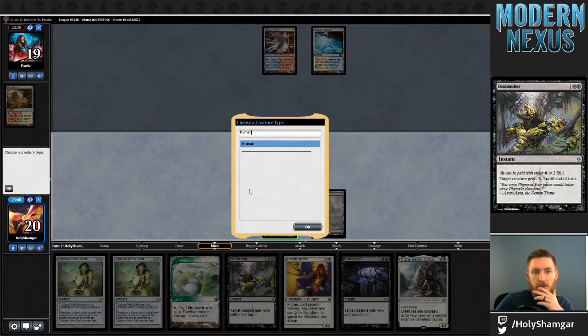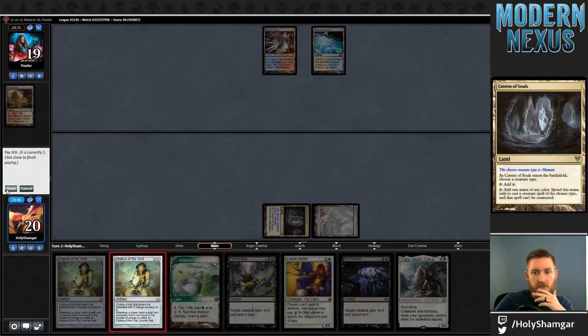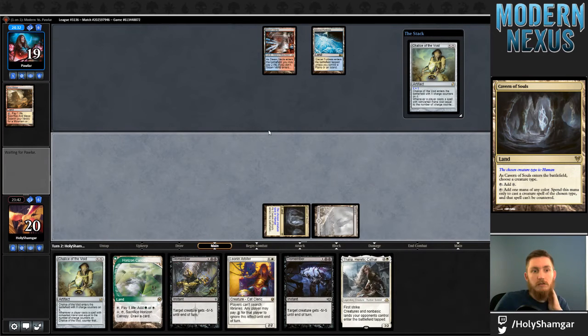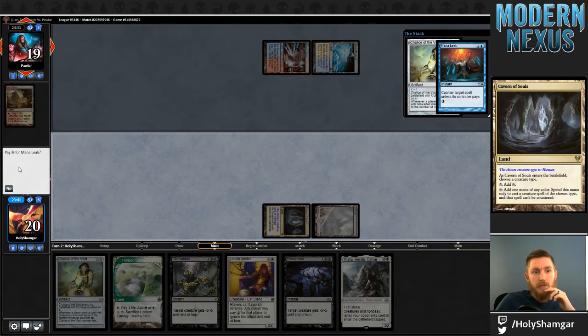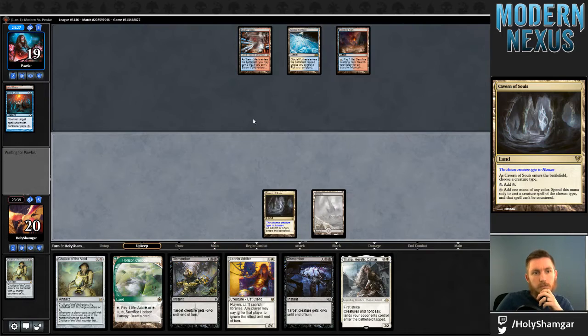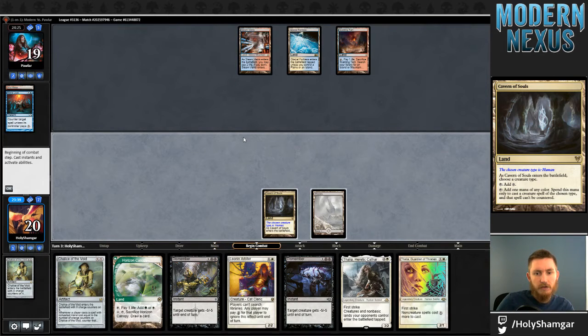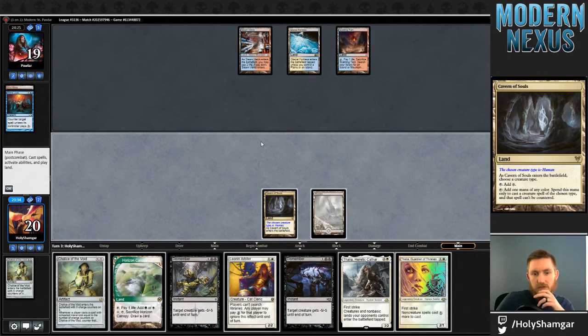There's a good argument for Eldrazi there, but I'm going to name Human. This way my opponent has to have Logic Knot or something similar — Mana Leak sure counts as something similar, less common for Jeskai, but certainly a counterspell you're allowed to play. Apparently we have six to the beginning of combat, so let's fix that up. Resolving Thalia, Guardian of Thraben sounds decent.